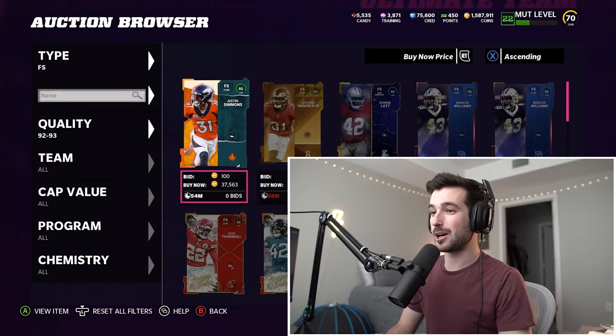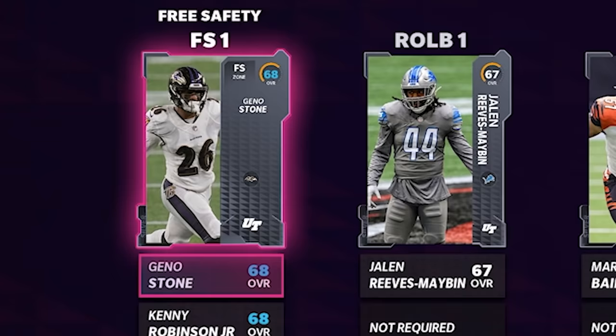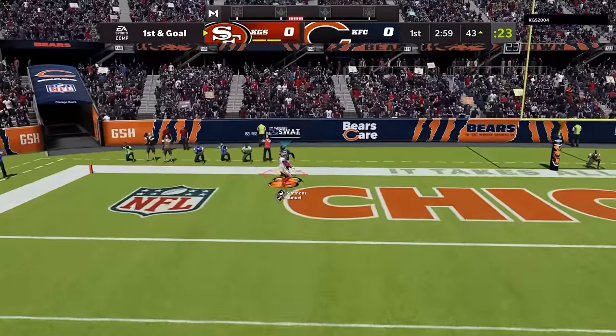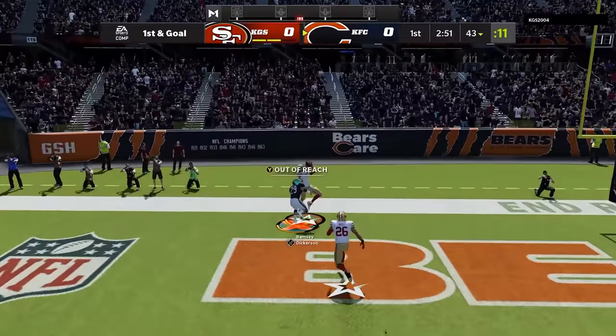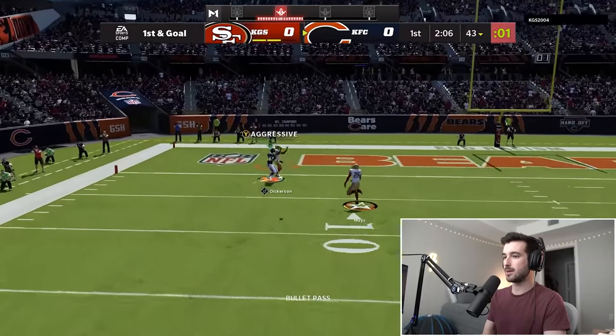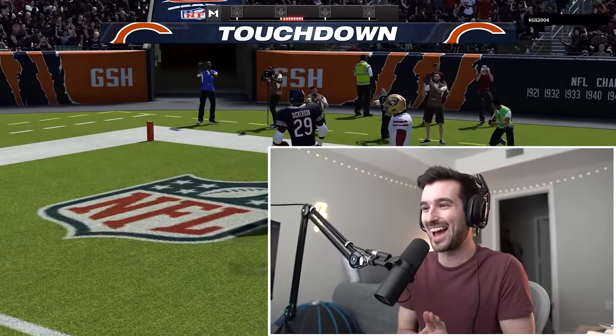Now for our 92 overall upgrade, we need to go with a defensive player. We're gonna go with Justin Simmons. Out comes Geno Stone, and in comes Justin Simmons. This game was just an onslaught of double-me lobs to the end zone, going back and forth, until eventually Eric Dickerson pulls through. Double me pays off yet again.